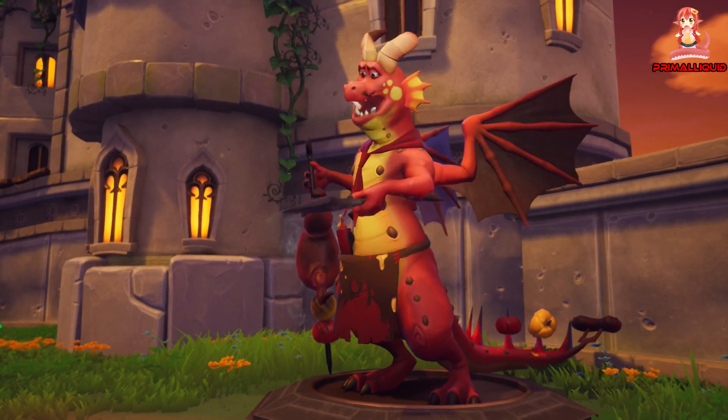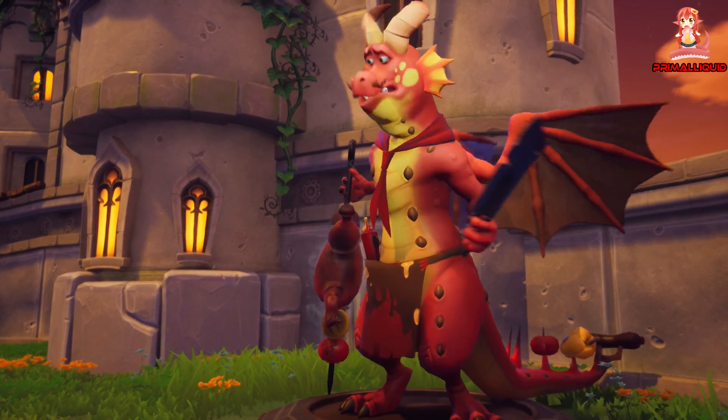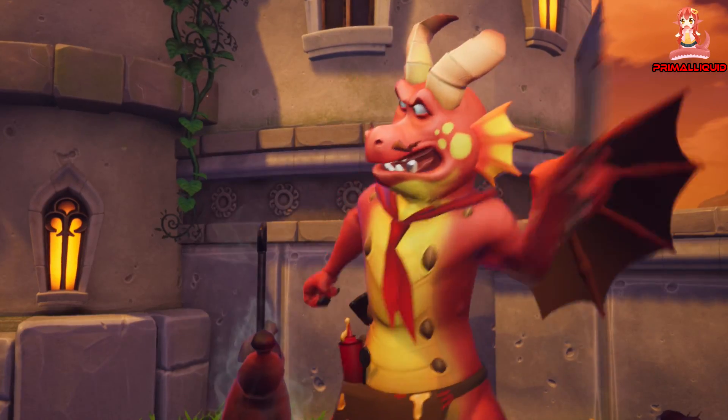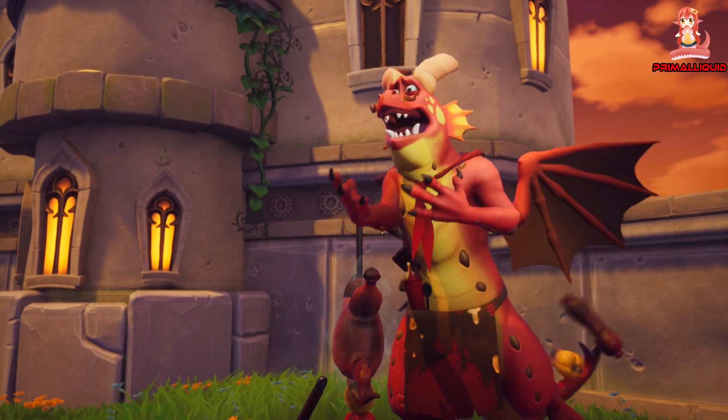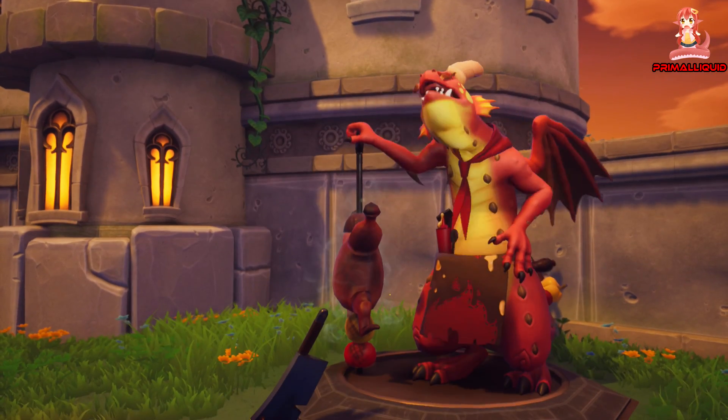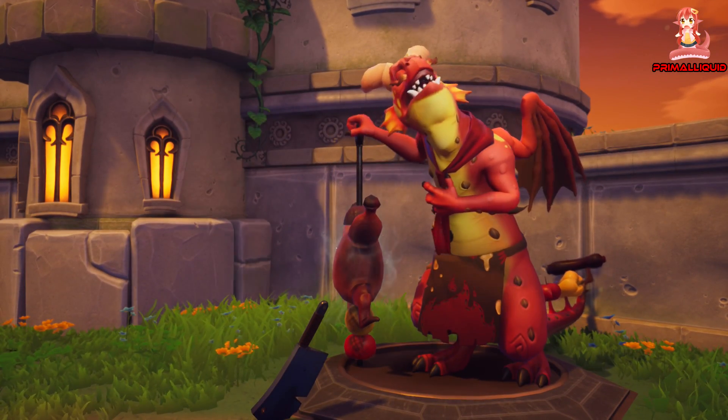Spyro, did you see a man dressed in blue running around here? He's a thief, and he's stolen a dragon egg! You've got to track him down and get that egg! Run! Run!